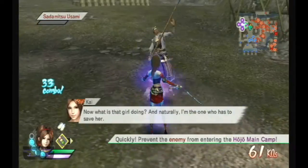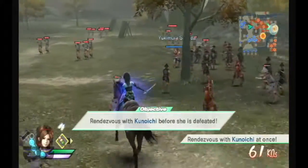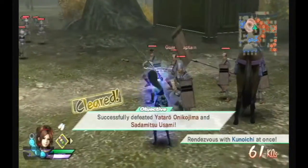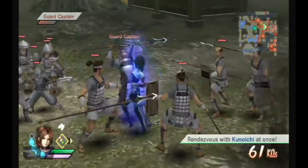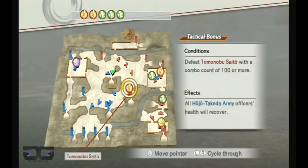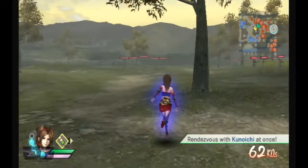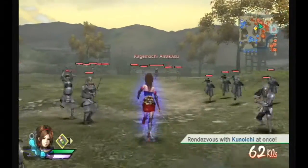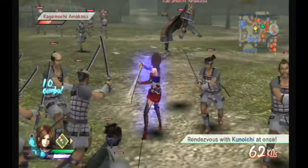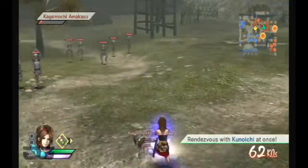Now what does that girl do? Naturally, I'm the one who has to save her. I'm coming, Luigi. That girl's not half bad. Combo count — within 10 minutes. Always a little bit loud, that just annoys me.